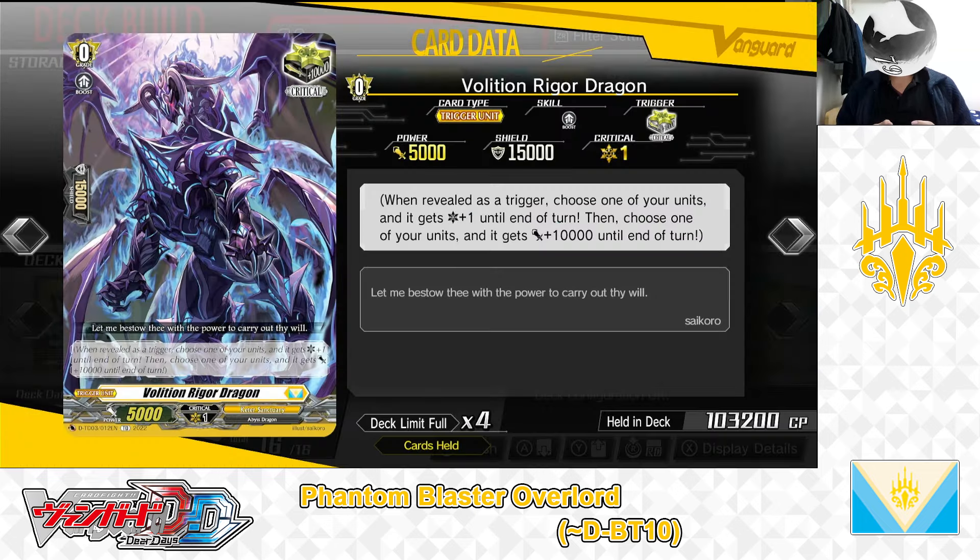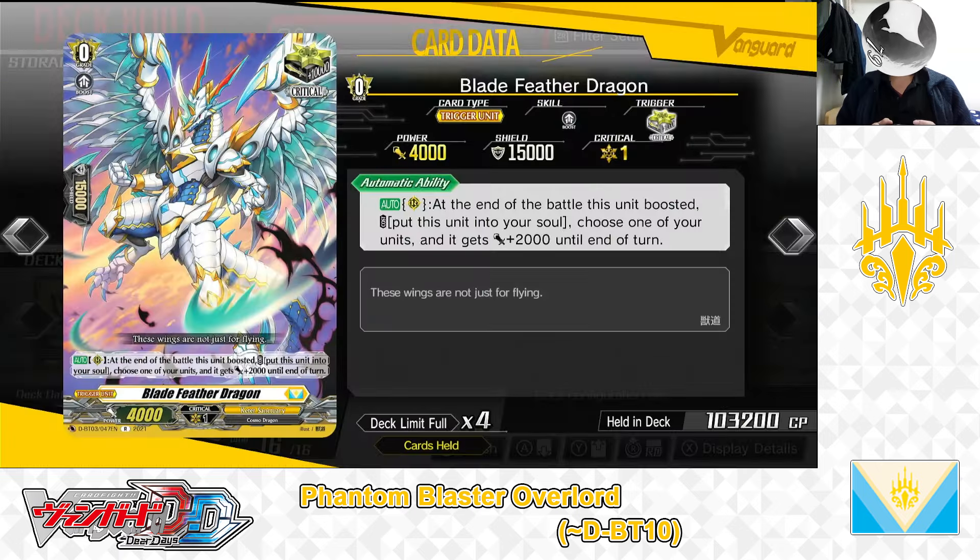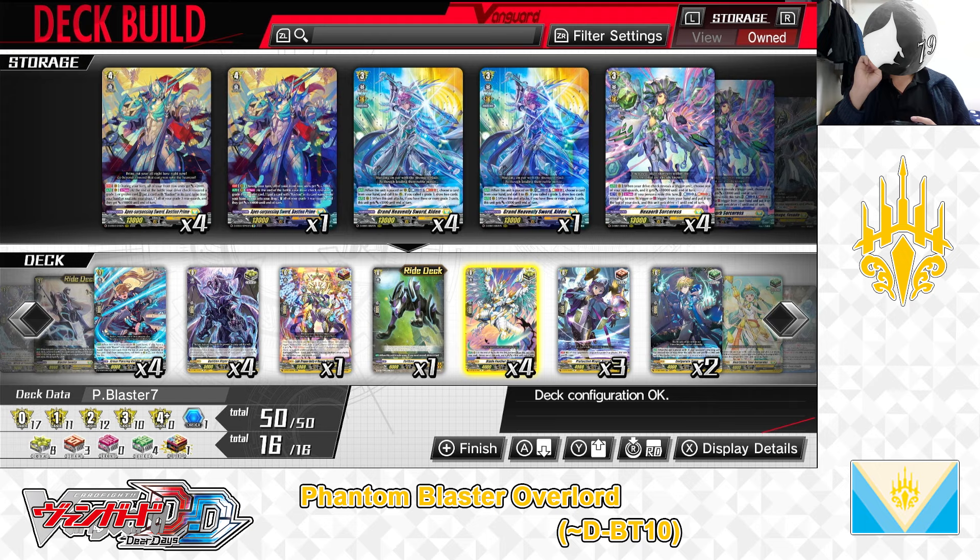Next up, the Grade 0, Volition Rigor Dragon — critical trigger. At the end of the battle this unit boosted, cost: put this unit into your soul. If the cost is paid, choose one of your units and it gets plus 2,000 power until end of turn. After boosting an attack, regardless of whether the attack hits, you can build up your soul for later Soul Blast and give a remaining attacker — Vanguard or Rear Guard — a little extra power. We have 4 in the deck.